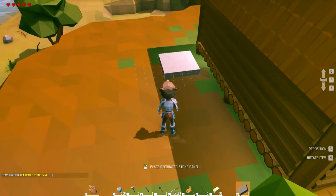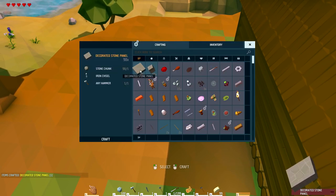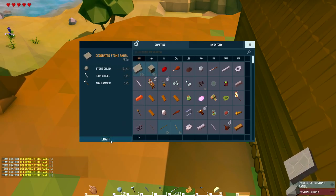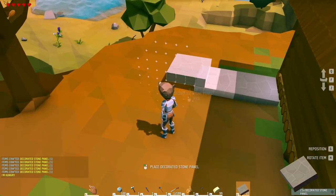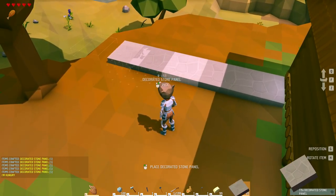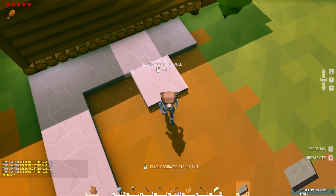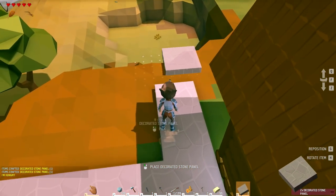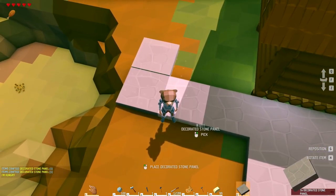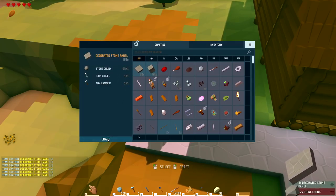Oh, that's pretty freaking huge. We're gonna do some decorating here — I can make a butt ton of these. Should have made the house out of this. I'll tell you what, I'm never gonna make a house out of wood again. I might make my dock out of stone too — I think that would look way better.